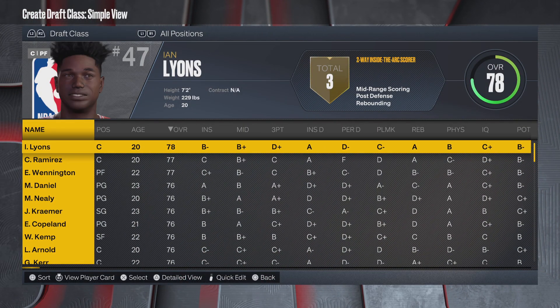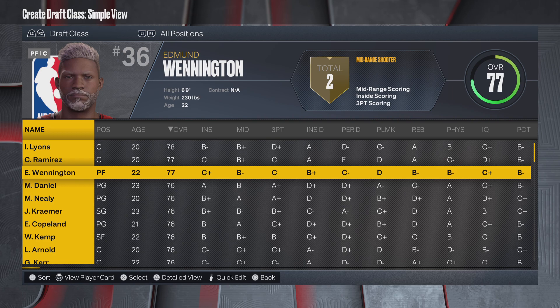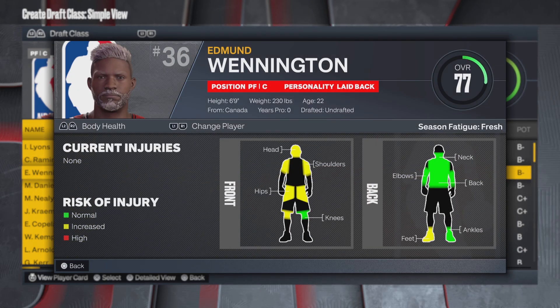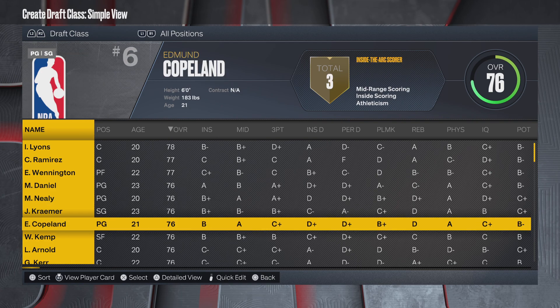Another NBA draft class — Ian Lyons with three badges at the top from Seton Hall. Cesar Ramirez — a Latino name, first and last name matching up there. Holy cow, that guy has gray hair — that's sweet. Edmund Wennington — that is a sweet name. He's got some health issues, and he's Canadian. Marion Daniel. These are looking good.